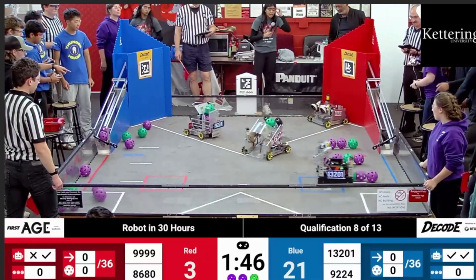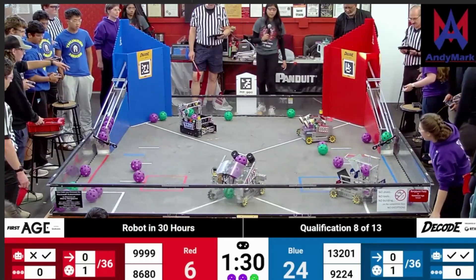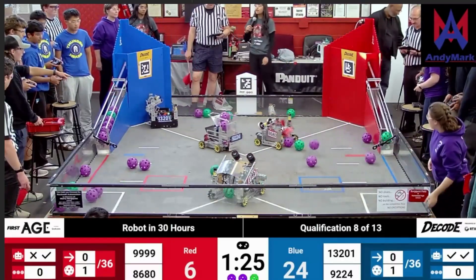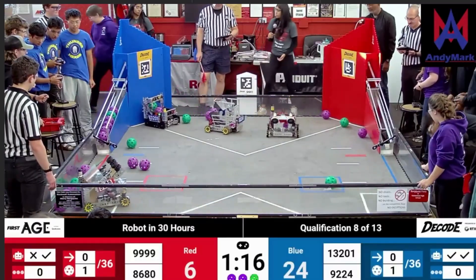As the match settles in, robots occupy distinct roles. 8680 and 13201 occupy similar roles — they have really wide intakes which allow them to be great cleanup bots, and that's the role they play for the majority of the match, scoring a ton of points. 9999 and 9224 are going to be different: 9999 goes to the far shooting zones and tries to shoot from there, cycling from the loading zone with the human player, while 9224 does a diagonal cycle from the human player to the closer launch zones for higher accuracy. 13201 and 8680 are cleaning up artifacts scattered across the field.